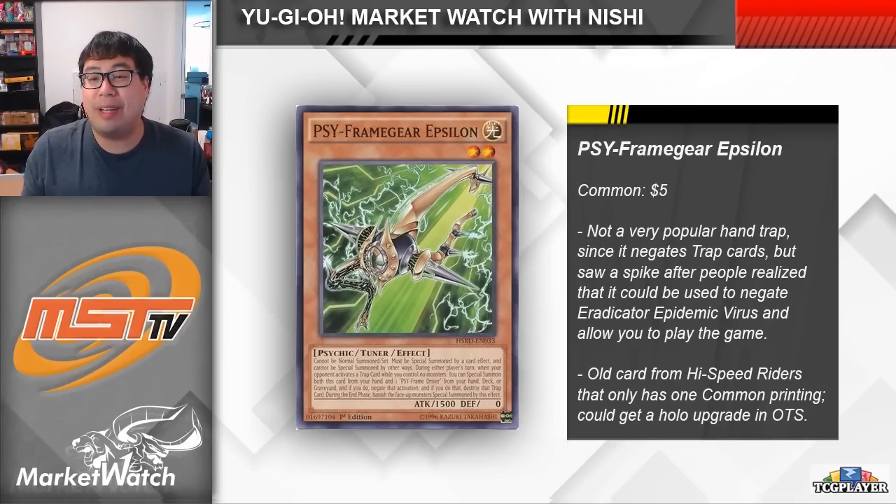Sure, it is a very specific application of the card, but people are now really worried about opening a handful of spells against Labyrinth and just losing all of their resources automatically. Epsilon is an old common card from High Speed Riders that only has the one printing, and because of this the card is now actually five dollars per copy. This is kind of similar to when we saw Delta get expensive, but rather than just being the next best potential option, this one has a specific application that people are looking to use it for.